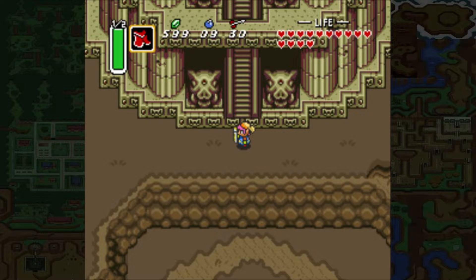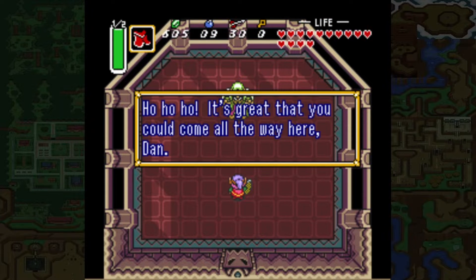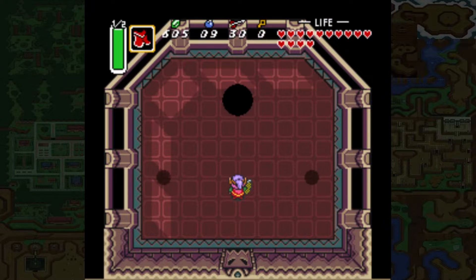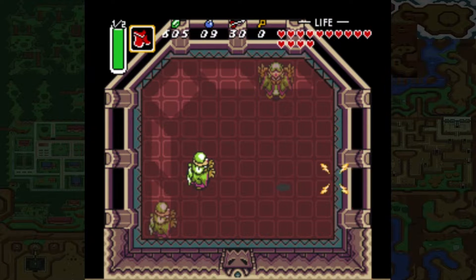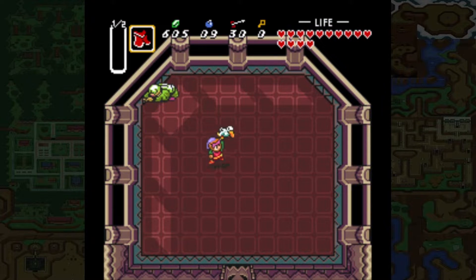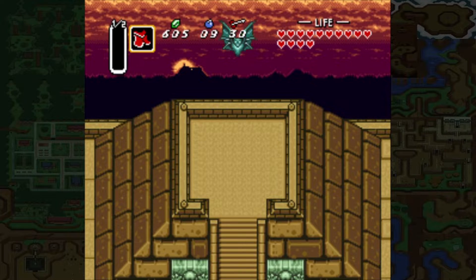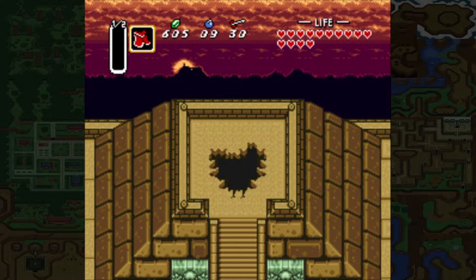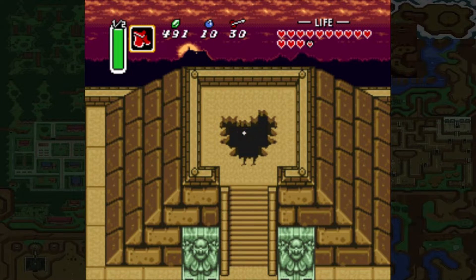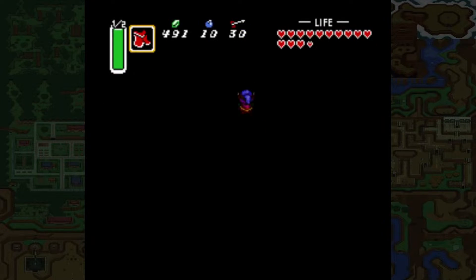Upon climbing all the floors within the tower you find Agahnim once again. Upon defeating him you see a vision of your true foe — Ganon. As he turns into a bat and flies away you give chase. He crashes into the pyramid where you came to the Dark World, and then you fall down and enter the final battle.